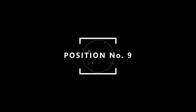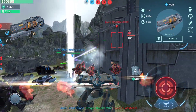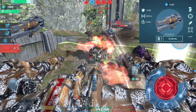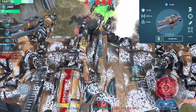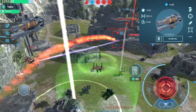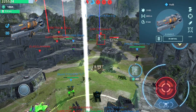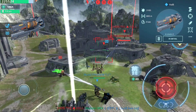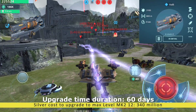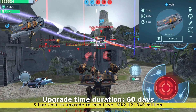On position number 9 we have a weapon that all lovers of sniping will adore — the Vault. The Vault is a mid to long range weapon with a range up to 800 meters; it's a light kinetic railgun with an effective range of 600 meters. It has a charge system — the longer it charges, the more powerful the shot. It fires kinetic projectiles that not only inflict increased damage to physical shields but also ignore defense systems. Silver cost to upgrade to max level MK2 12 is 340 million and upgrade time is 60 days.